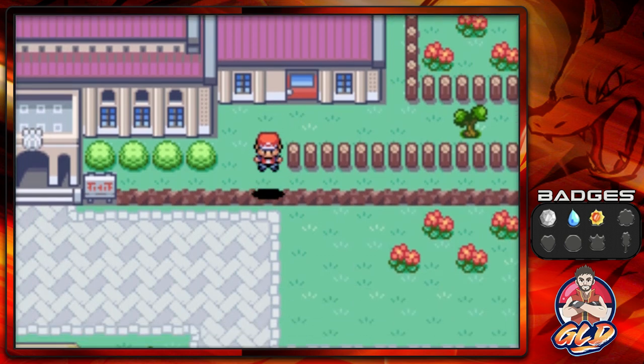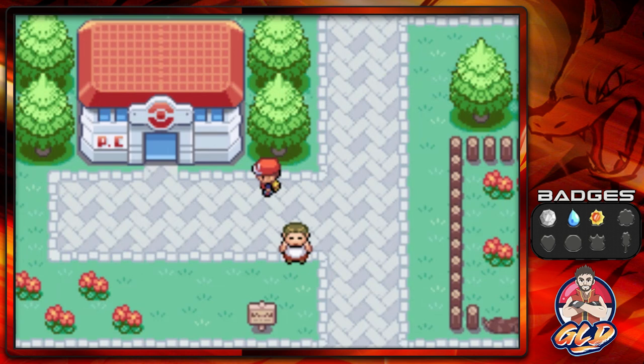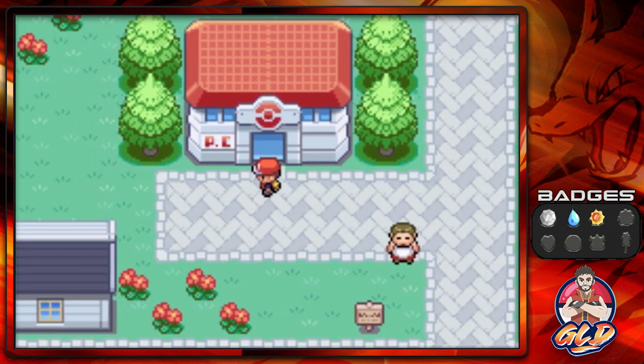That's pretty much it guys! Here we are in Pewter City. I'll be making my way back to Cerulean City. In the next episode we are going to be doing two routes at once — a route and Rock Tunnel, so we're going to be doing a lot. If you want to make a small donation to this channel, hit the heart button if you liked this video. I will be back for another episode of our Pokemon Fire Red walkthrough — see you guys!